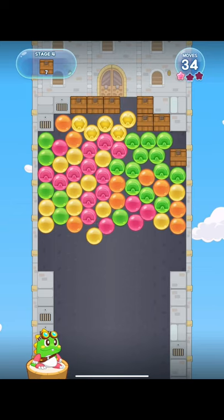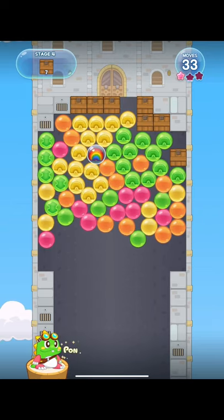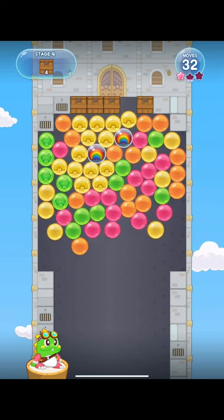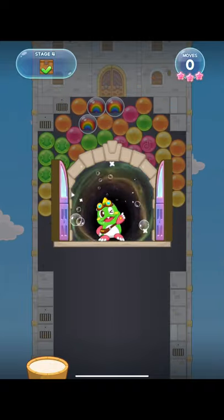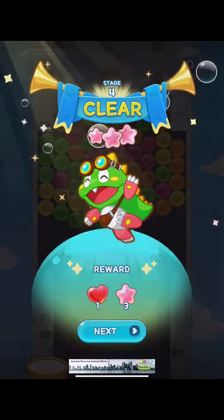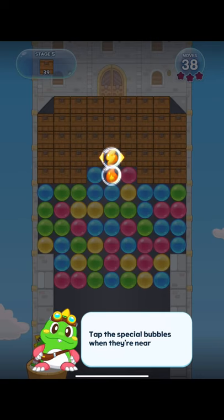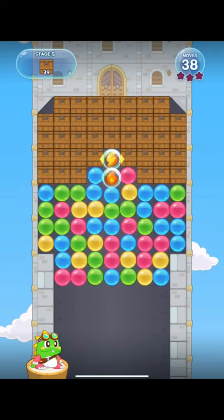Why didn't I pop those rainbow bubbles? That's because I still didn't realize what I was doing. More rainbows! Rainbow power! And this stage ended before I could even use any of the rainbows. I think this is where I learned: use your items! Don't save them up. Tap special when they're near each other to create a more powerful explosion.